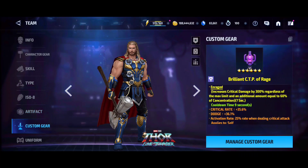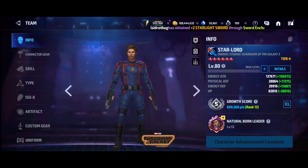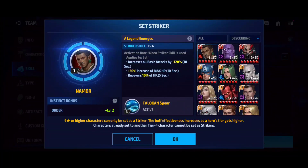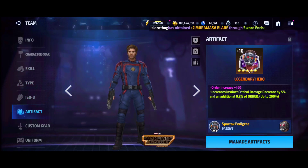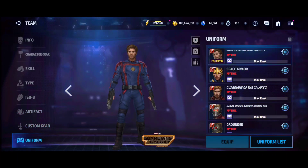We want to see if Starlord is actually going to be meta or not. Both have a brilliant and everything, but you can ignore all that because it's solely for the comparison. I'm not using Namor — I was using Thor when I recorded the run. It just reset and we have the five-star defect, and this is how it actually goes for both characters.